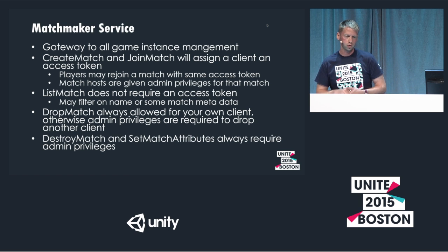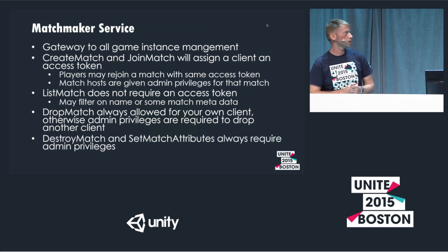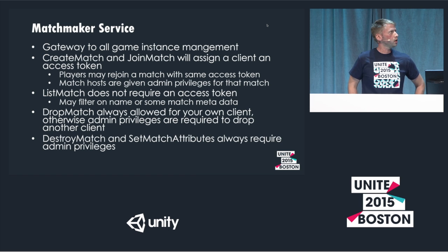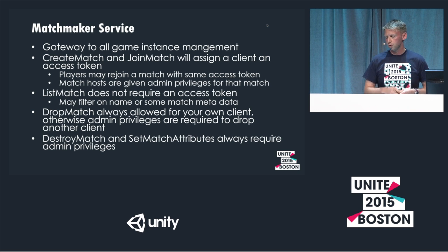Destroy match and set match attributes always require admin privileges — only the host can set that. Set match attributes is a new feature coming out. It's on the servers already; the client JSON contract will be in a future Unity version, probably 5.3. The first version will allow changing attributes on a running match, like whether the match is publicly listed. So if your match is not yet full but you don't want anyone else to join, the host can send a set match attribute request to exclude the match from future list match responses for other players.